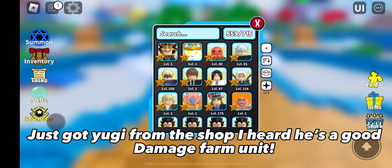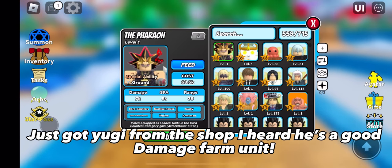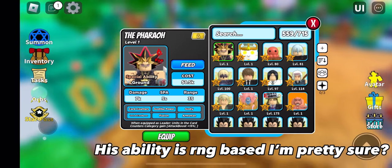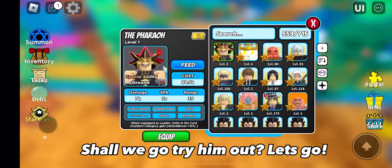Just got Yugi from the shop — I heard he's a good damage farm unit. His ability is orange-based, I'm pretty sure. Shall we go try him out? Let's go.